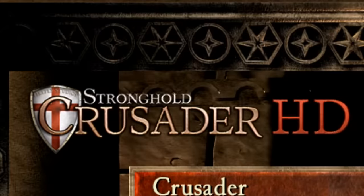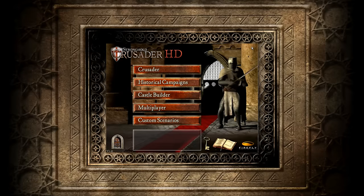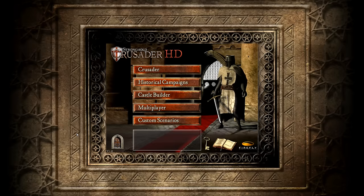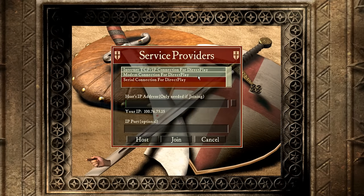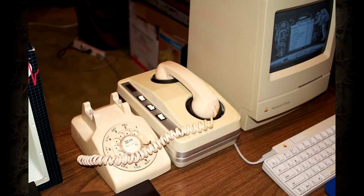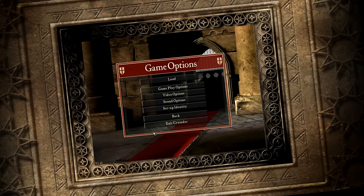Here we are in Stronghold Crusader HD, an absolutely lovely RTS game all about building castles and crusading. This game was released in 2002, if you can believe it, three years after Age of Empires 2. And yet, for some reason, if we go to the multiplayer section of this game, even though we're on Steam, there is no way to play on a multiplayer server unless one of you happens to own a port-forwarded modem. If so, make sure to hit me up - my name is Lord Spiff.